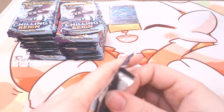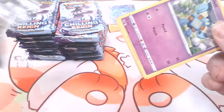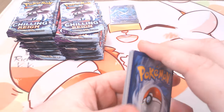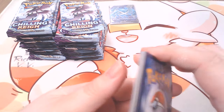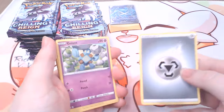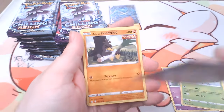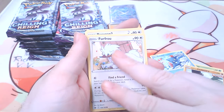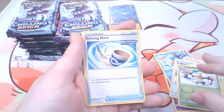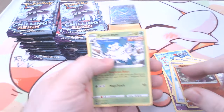Next pack — this is going to be a long video, sorry about that. Once we get about halfway through the box I'll just go through to the rares. We got a Steel Energy, a Gullet, Deerling, Sneasel, Furfrou, Yanma 2, Thwacky, Echoing Horn, a Reverse Ultra Rare, and Bomb of Snow.